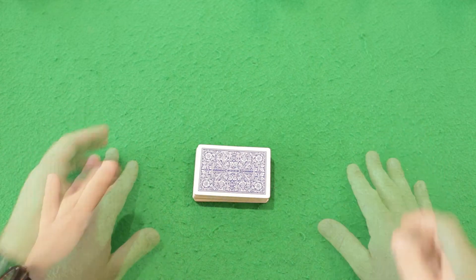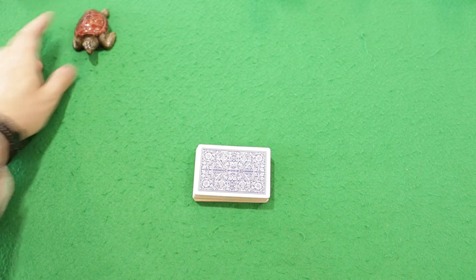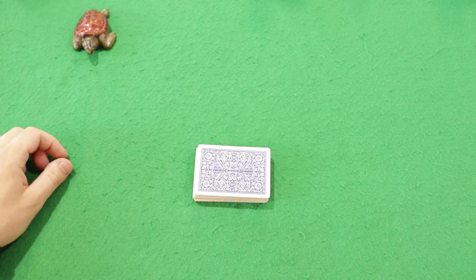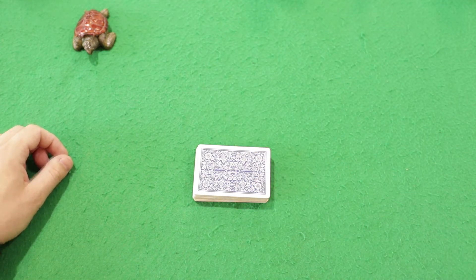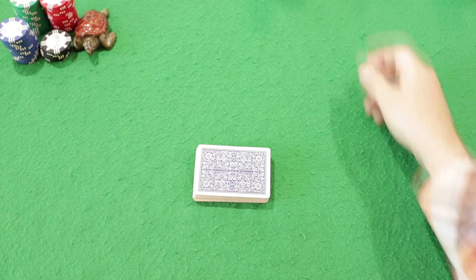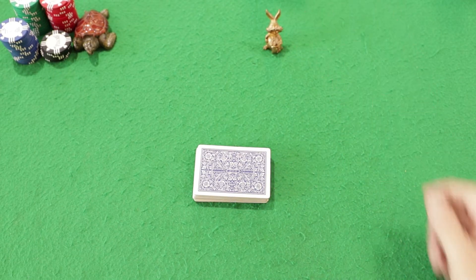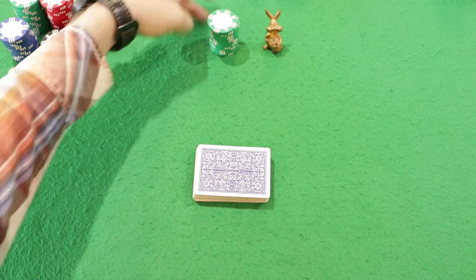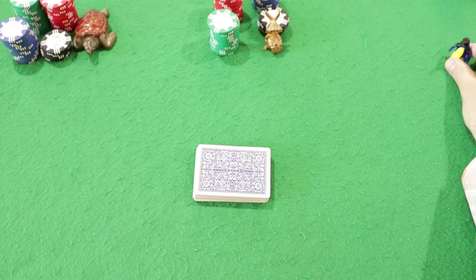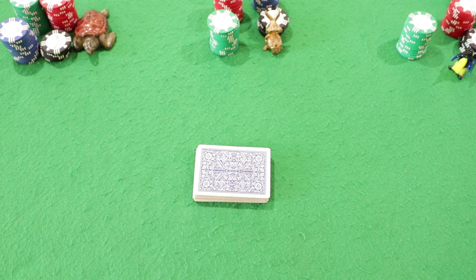Get acquainted with my opponents. My first opponent is a retired turtle, awarded with a medal for speed of delivery of parcels — she used to work at the post office and came with her pension chips to try to increase it. My next opponent is a street swindler and card sharper, a rabbit. And my third rival is an aristocratic penguin — a very rich fellow who likes to play poker with the common guys.